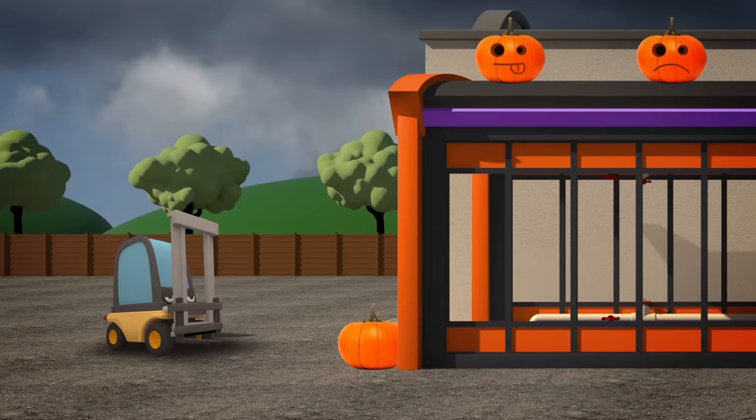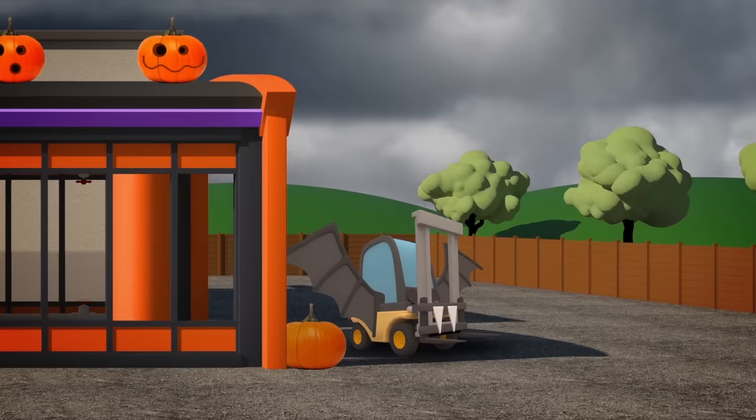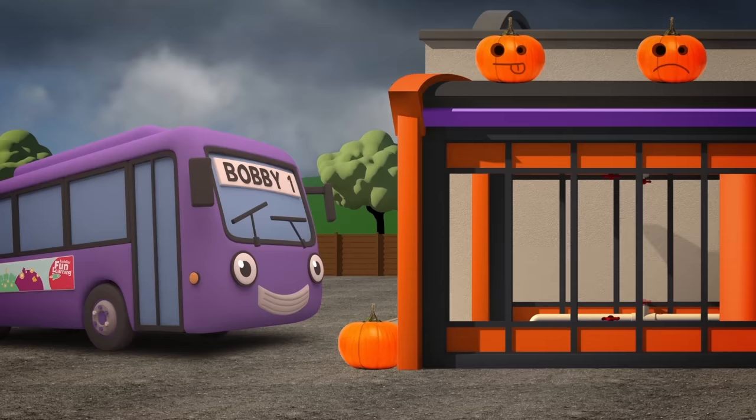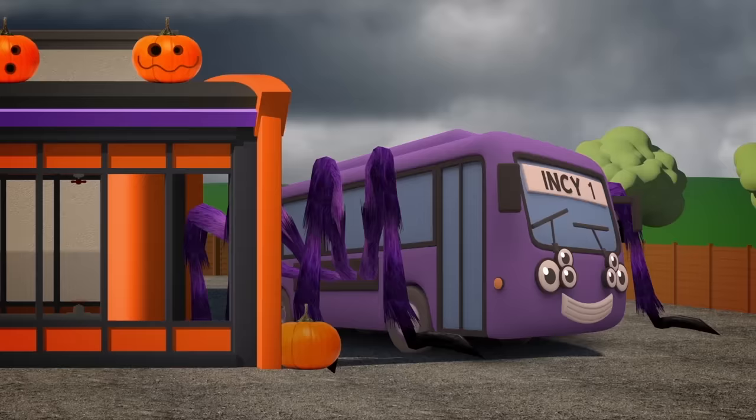In goes Florence the Forklift Truck — they're adding all sorts of things! She's now a flappy vampire bat with pointy teeth and wings! And now it's Bobby the Bus, our next Halloween machine rider. Out he comes with eight new legs — a big, huge, hairy spider!